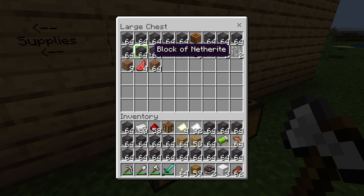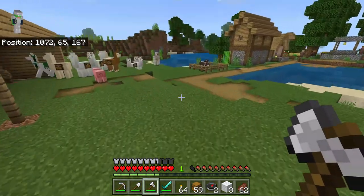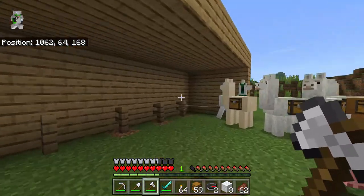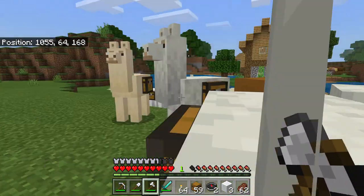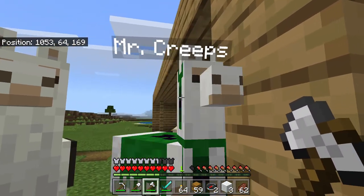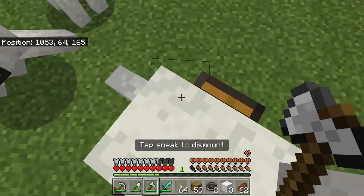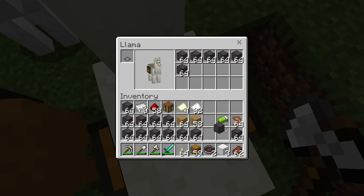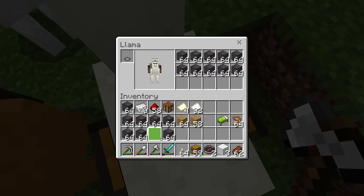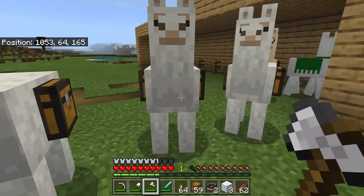I also had some netherite ingots — what am I gonna do? Oh wait — my ingots went missing! And I have a feeling Mr. Creeps did something. That was creepy, Mr. Creeps! Anyways, you can right-click them once they make hearts, then right-click them with the chest. Some llamas have more storage than others — but where are my ingots?